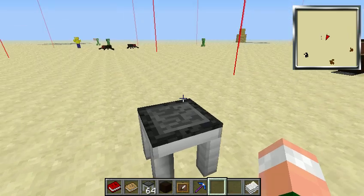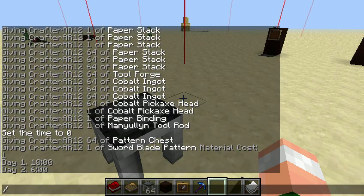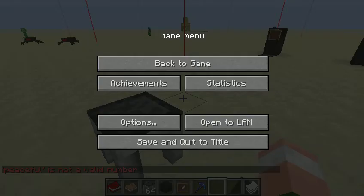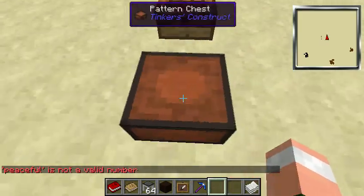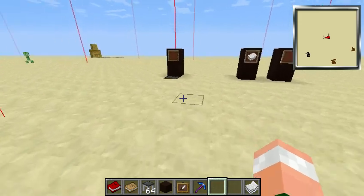This is a pattern chest by itself, and this is a tool forge. The tool forge is basically just an upgraded version of the tool station. Now let's get started.